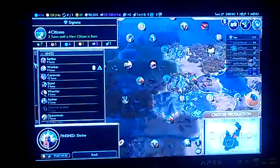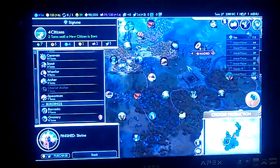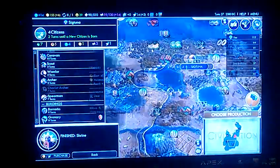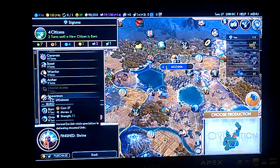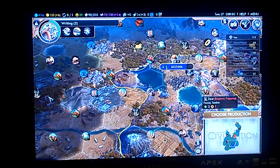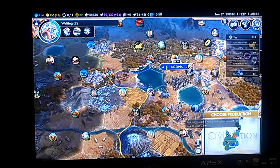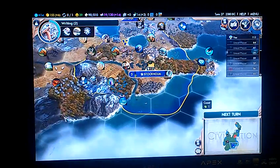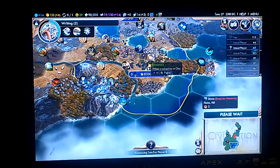I'm not going to bother with the caravan at this point, because my only real trading partner would be Madrid, and I'm going to be doing my best to take them out. I'm going to build a water mill here, and the next policy's going to be in eight turns.